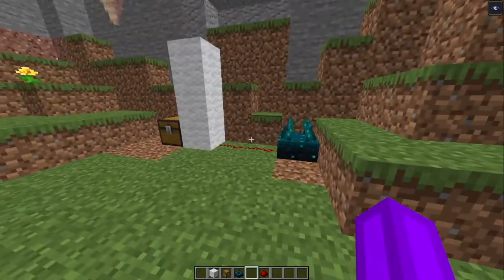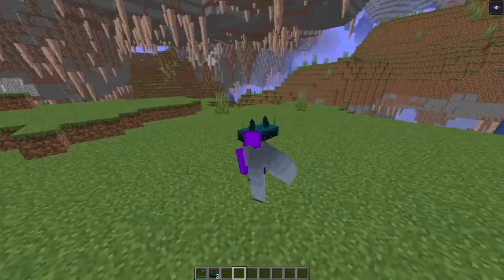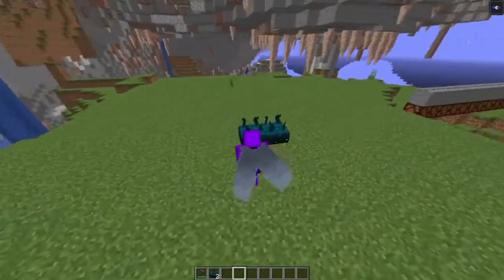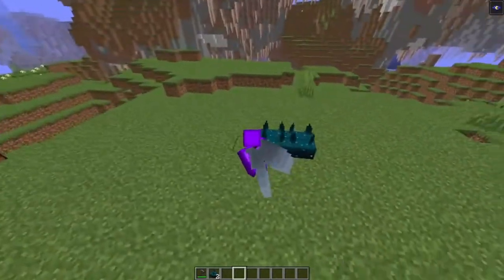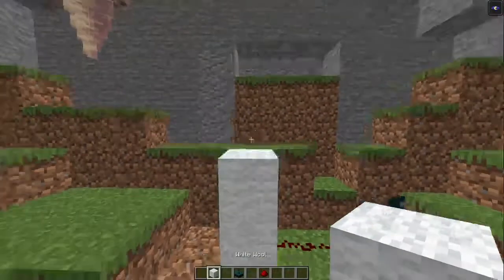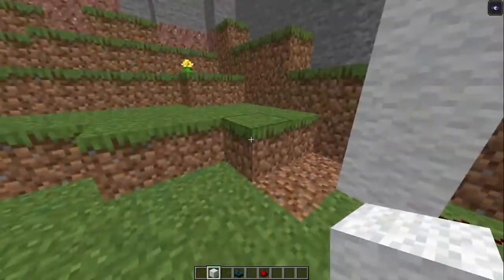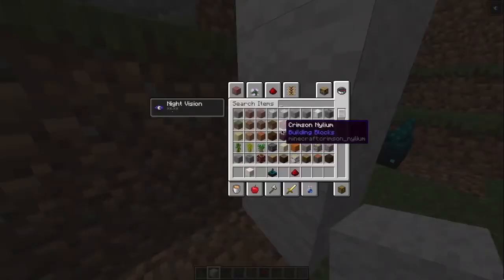But if you don't want the Skulk to detect you, you can do one of two things: crouching, or place down wool in an area near the Skulk. Wool is the only block that is able to muffle the frequency of a Skulk when one is nearby.